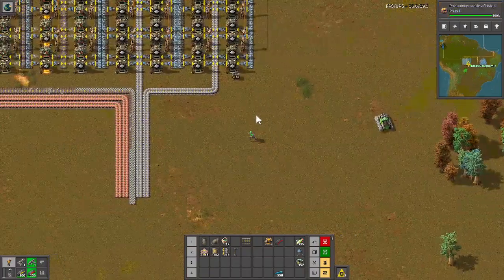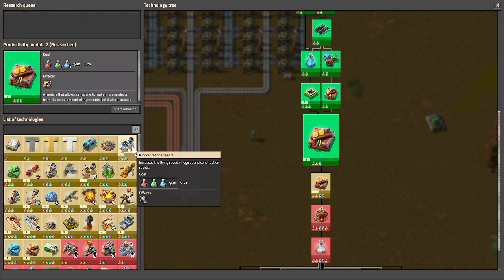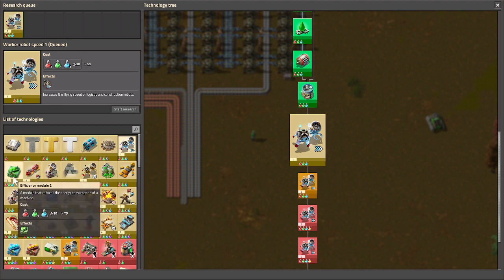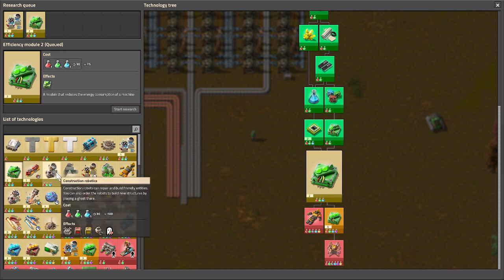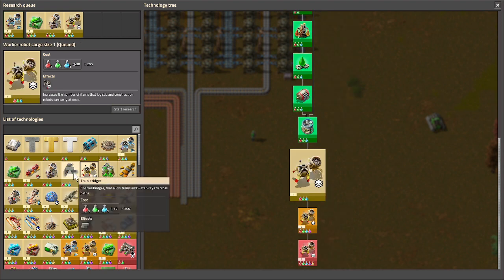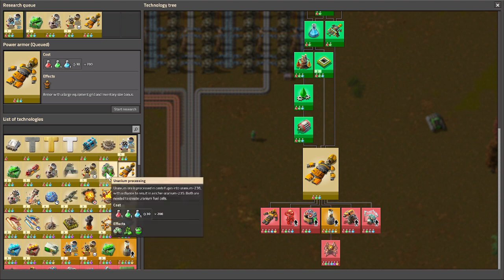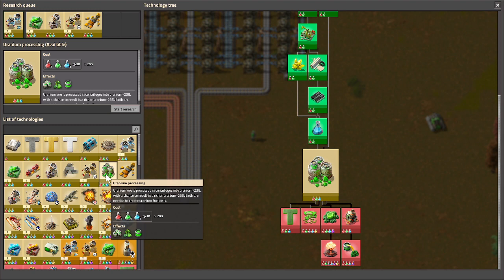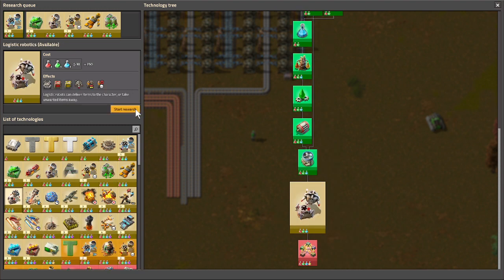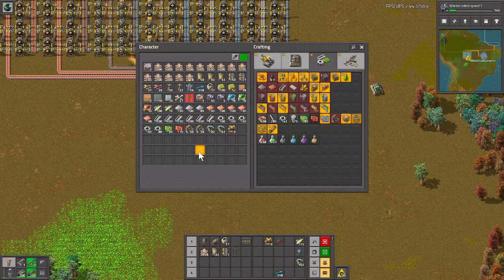Let's get our tech going. Mines, I don't think we'll use very much. We don't have to worry about worker robot speed — actually, we'll take worker robot speed, why not. We'll take train braking. Robotics we want. Train bridges — if we need it we'll get it, it won't take but a second. Uranium processing is a low priority, although it might be handy for nuclear weapons. It's only 200, so we'll take it. Logistic robots — yes please. Let's get mining productivity first. So that's our science for this episode probably.